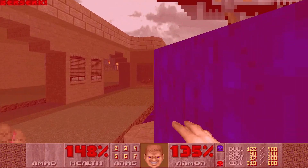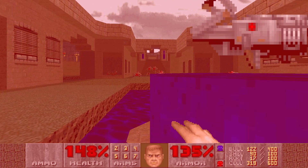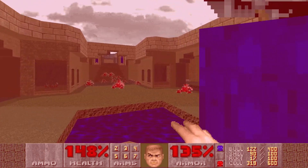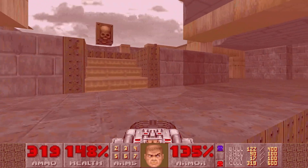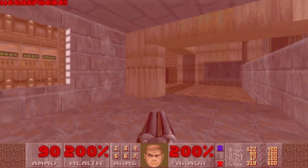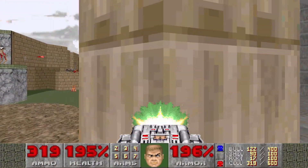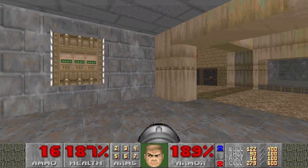We'll hit the center of the fountain to lower it, hop on this platform, then lower it — I missed. I need to lower it again so we can pick up the BFG. I think I actually did pick it up. Okay, now here's the last area. Maybe I should have saved that megasphere a bit longer — oh well.